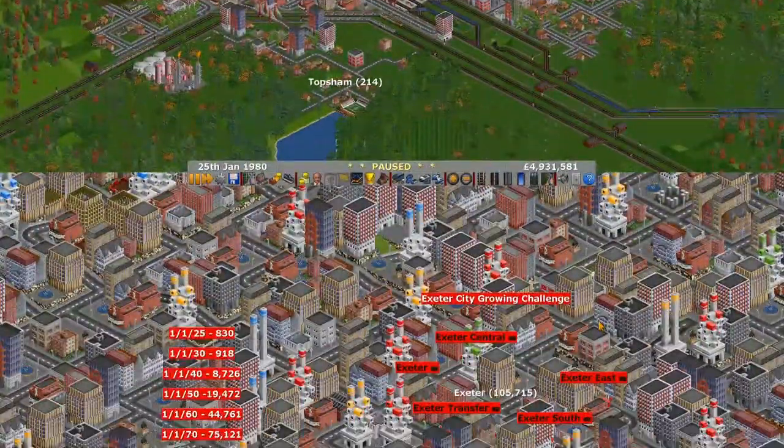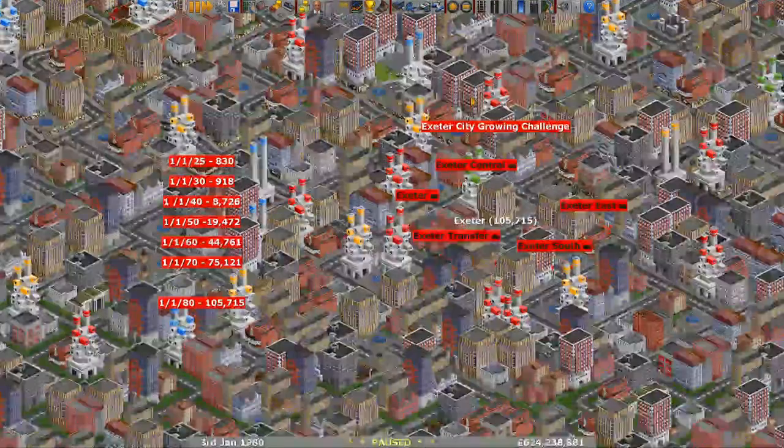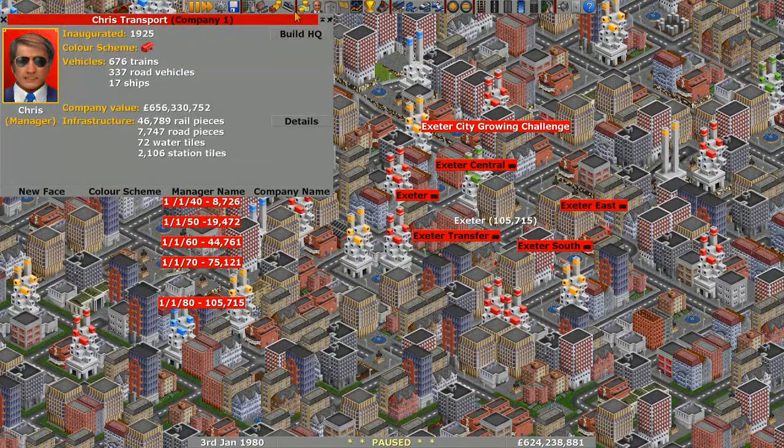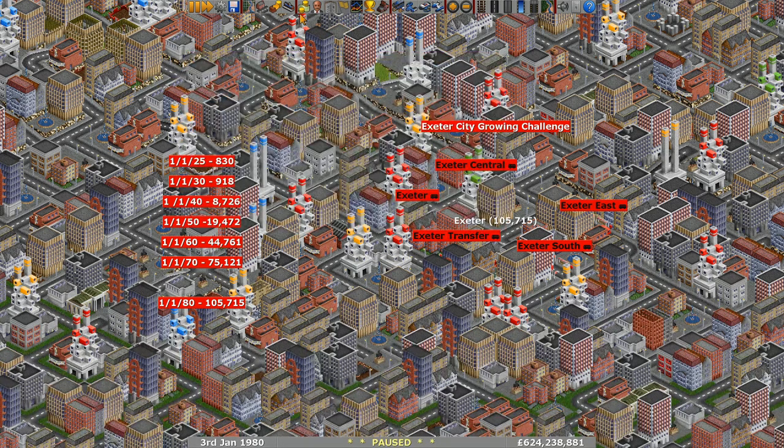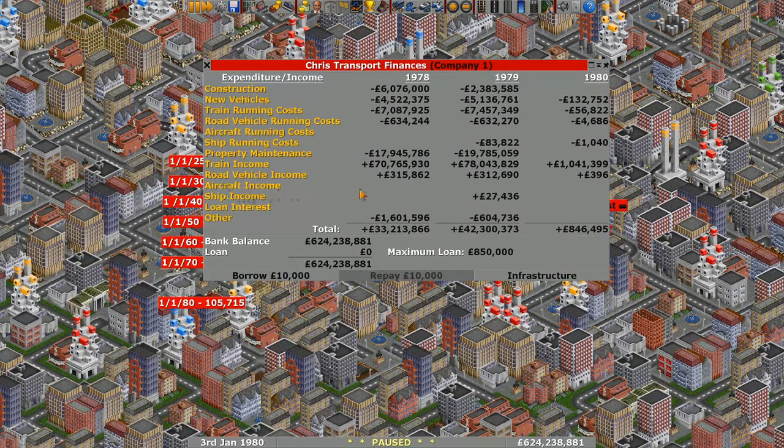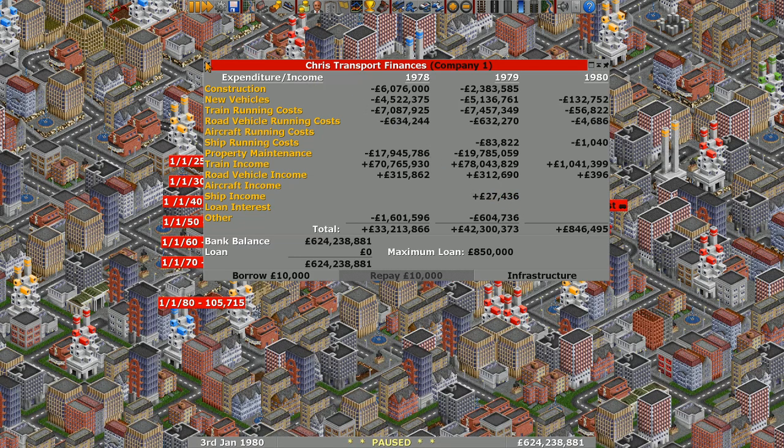Next up is a submission from Chris - we've got Chris Transport. The company value is amazing. Most of that actually comes from the cash in the bank, and there's well over half a billion. Looking at the transport modes, there's railroad and water tiles going, so as expected there's no aircraft income. Someone else not using aircraft - I am considering putting a few in my Let's Play, more than anything just because I feel like they're being left out.